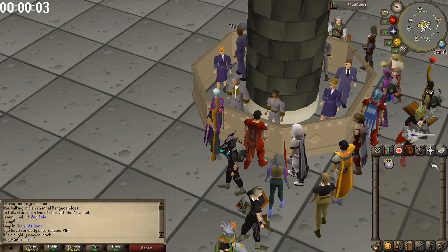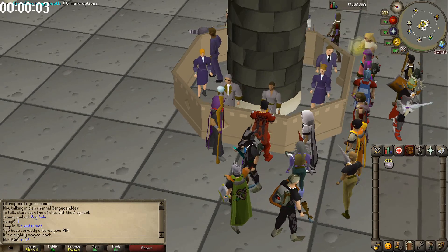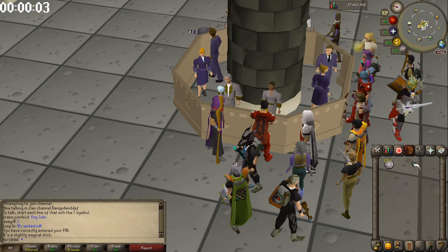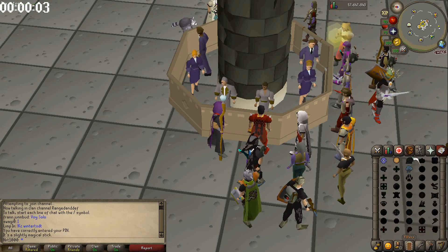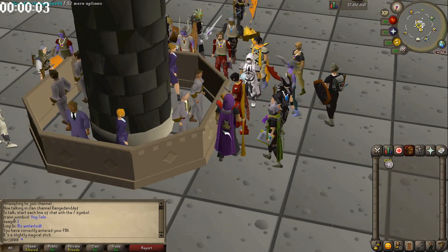Welcome back everybody to another Old School RuneScape money making method. Today we are going to be filling jugs of water using Humidify. You need Lunar Diplomacy for this and 68 Magic — I have neither of those, so I need to use my brother nrt1000's account.